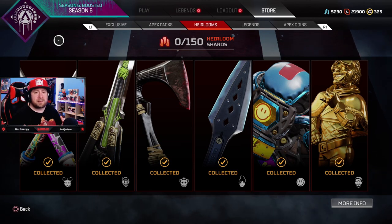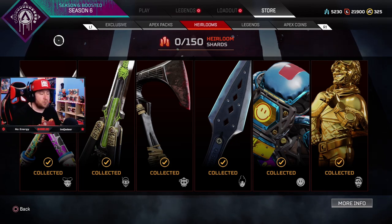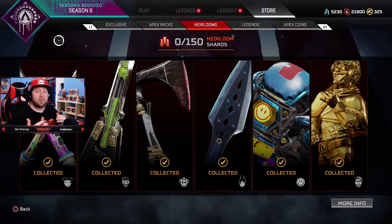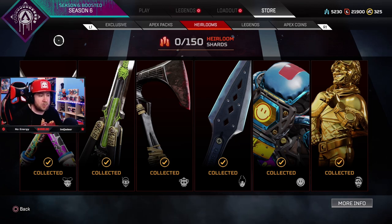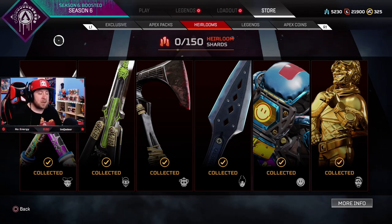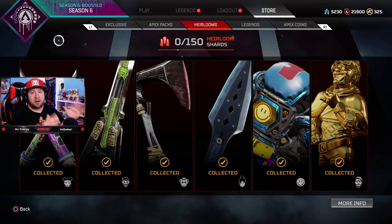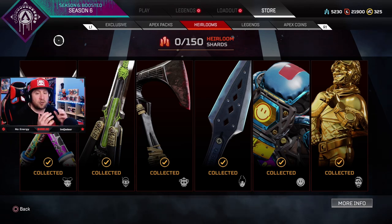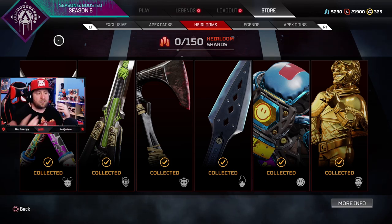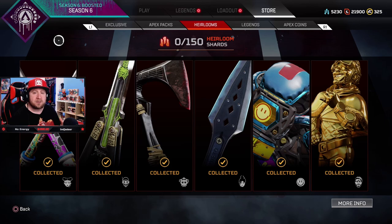The way I want to break these heirlooms down — we got all six finally, Octane being our last one. I wanted to break them down using a set of criteria, kind of like what we do for our Apex Legends tier list videos. Three criteria: one is the looks of the heirloom, two is the animation, and three is whether the heirloom goes with that legend. All of this combined with my opinion is how I'll rank all six. Quick disclaimer: this is all my opinion, so just be positive about it down in the comments.